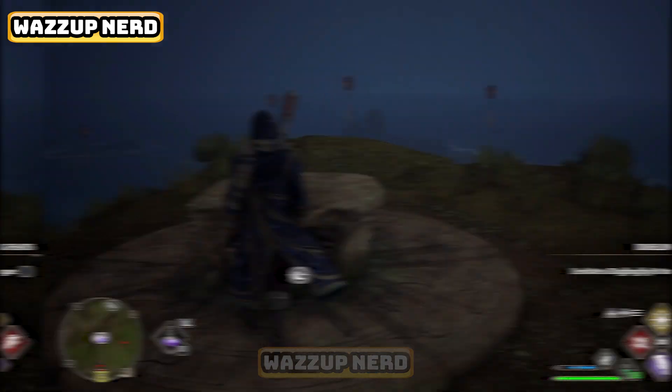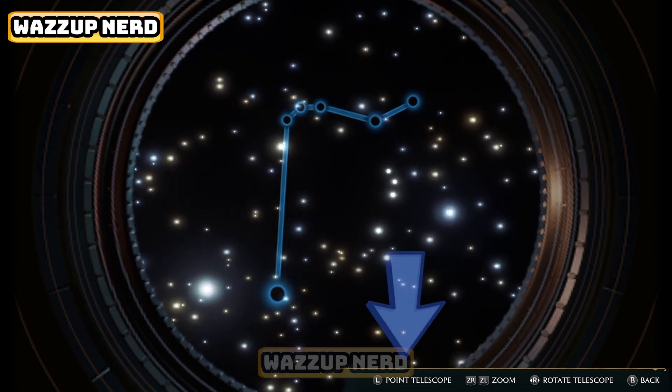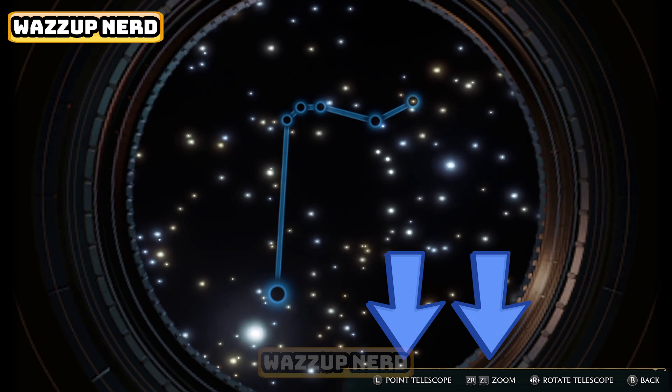Get close to the astronomy table and press Y on your Nintendo Switch controller to start using your telescope. You've got three options at the bottom right — use the left stick to move around, and zoom in and out with ZR and ZL.